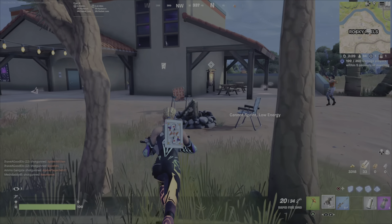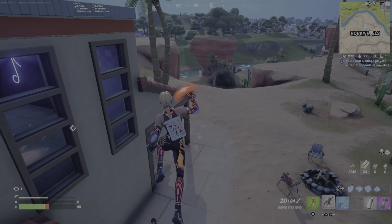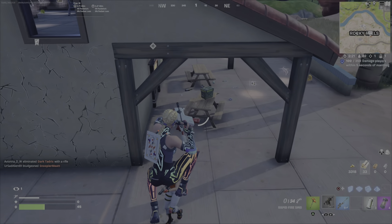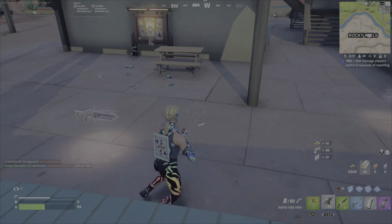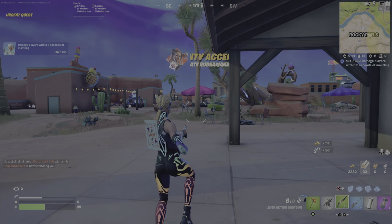I've got 100 of the damage already there. I heard somebody over here — now that I see them, I pull up a quick mantle, drop down on them, and land that damage. Don't do what I did here and run out of ammo, because once you start fighting again you're likely past the 5-second mark. It's key to make sure you're fully loaded with ammo before you engage someone.